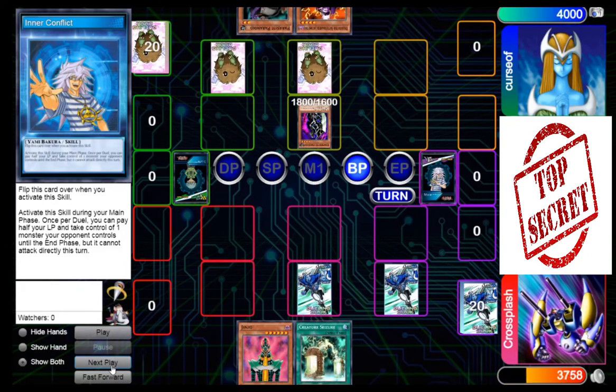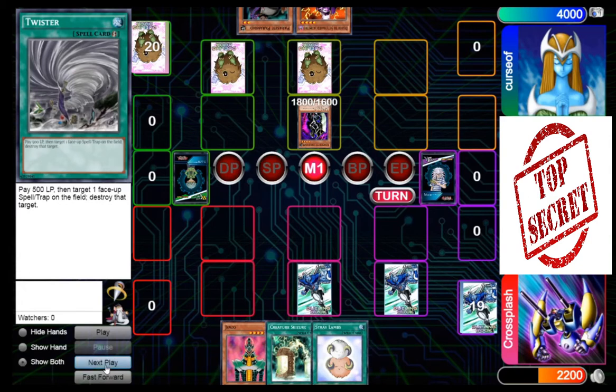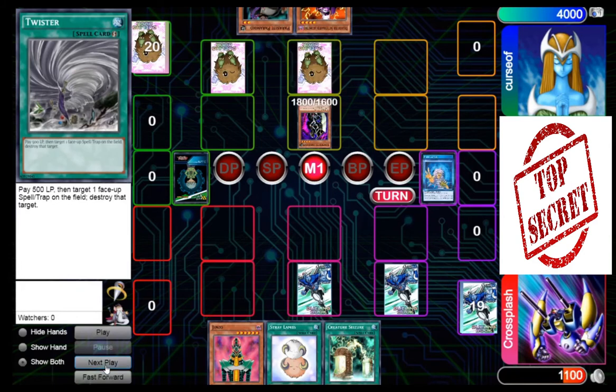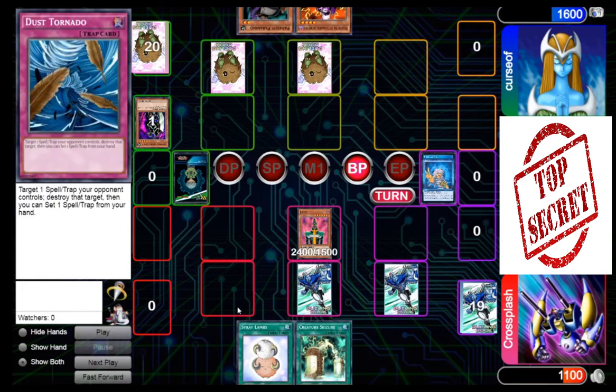Alright, so 2 face downs. Gear Freed is going to hit me for 1800 — I'll just go ahead and take that since my back row doesn't really help against that. My turn — I draw, there it is, I got my token-generating card. I'll go ahead and activate Inner Conflict, take Gear Freed, summon Jinzo, and go in for 2400. Now you may be saying why didn't you activate Stray Lambs as well — I think since I'm already up one game, I should just try to be aggressive and win this game as soon as I can. That's usually the approach I take when I go up 1-0.